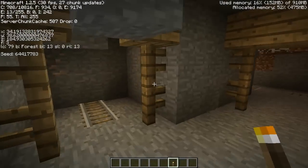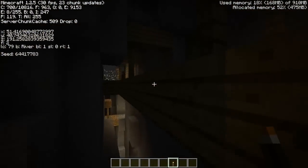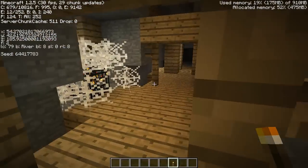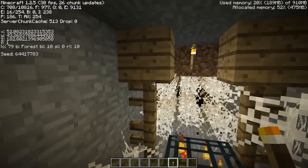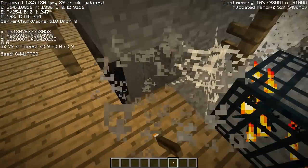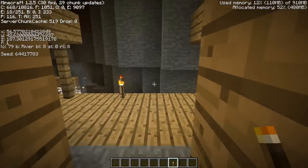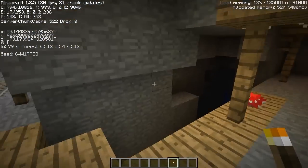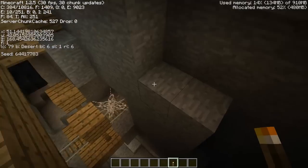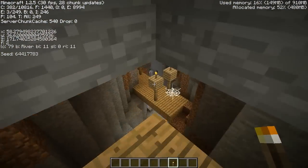Holy crap, there's another spider spawner up here. If the chest contains something like melon seeds, that would be really cool — those are kind of rare and kind of what you have to go into these abandoned mineshafts for. Let me take a look around here and see if we can find anything. I'm not seeing anything yet — in fact this abandoned mineshaft seems a little bit disorganized.